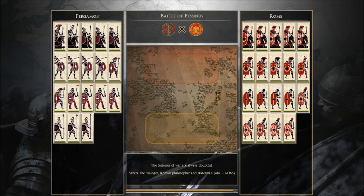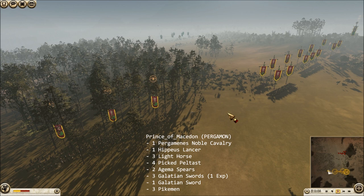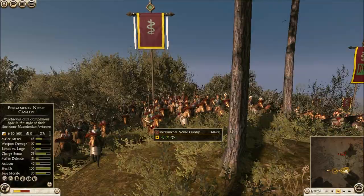But look at his setup — tons of rush units. 14 units of swords and then 5 units of Cav. Here's my setup: I put all my Light Horsemen on the extreme left, my Hippaeus and my Noble Cav on the right, and the rest of my infantry in the middle.